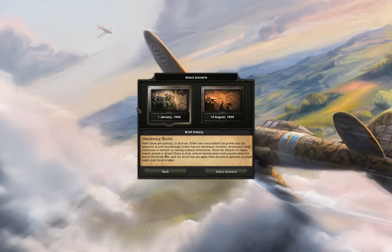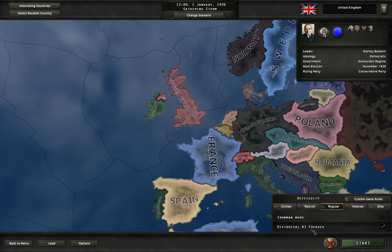Let's start with the 936 start, regular difficulty, historical focus is on, and this time Ironman mode on. Very rare.